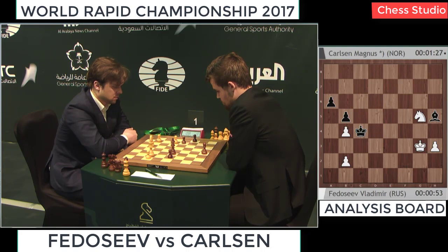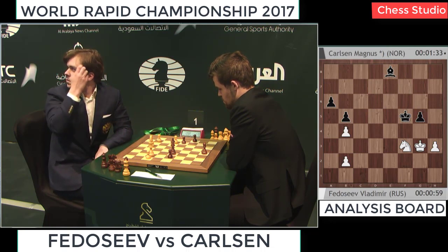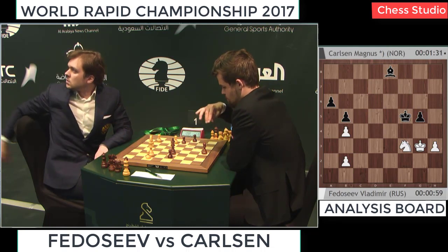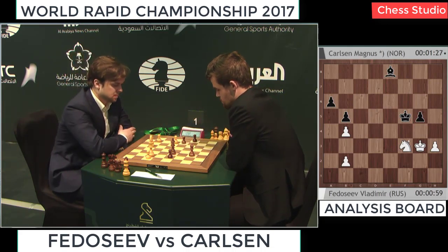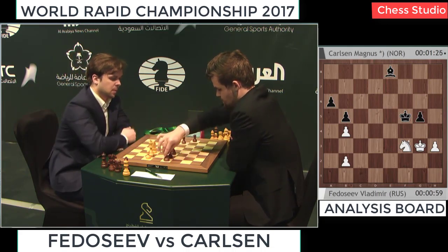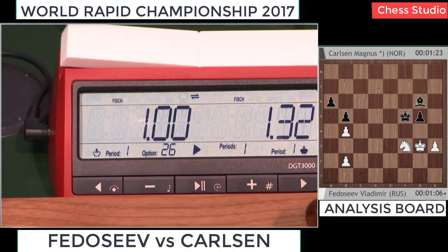We might see this one later on. For the time being he goes bishop e8, trying to have this position under the most favorable circumstances. Fedoseev doesn't look at the board — perhaps checking the other game. We have bishop to g6, knight goes, bishop to h5.